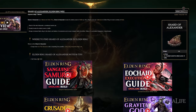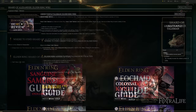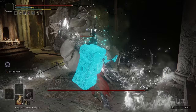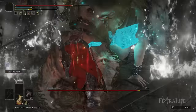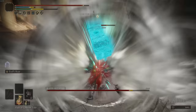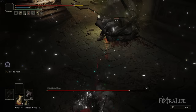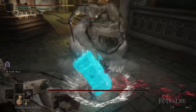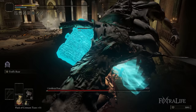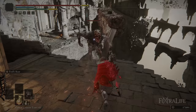During boss fights I usually swap out the Assassin's Daggers for Shard of Alexander and the Green Turtle Talisman. This gives more damage with Troll's Roar and helps recover stamina, since you'll be attacking much more regularly and chewing through stamina with a colossal weapon. When out on the landscape you're not really worried about stamina recovery since you're just using Troll's Roar, critically striking, and killing enemies with the follow-up strike.